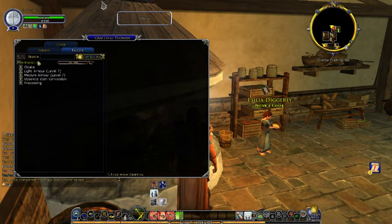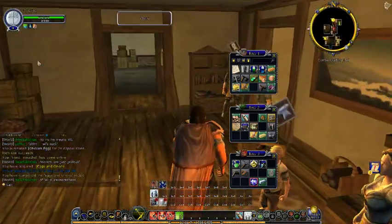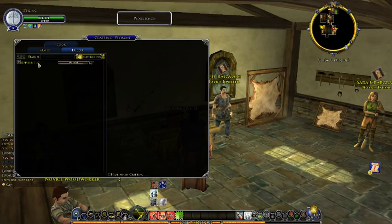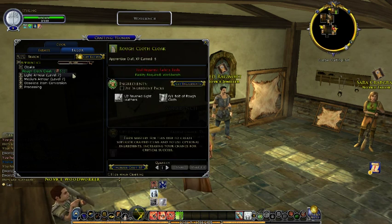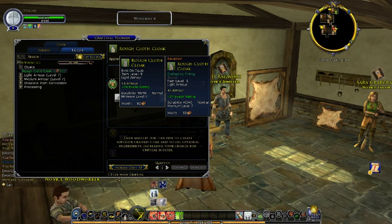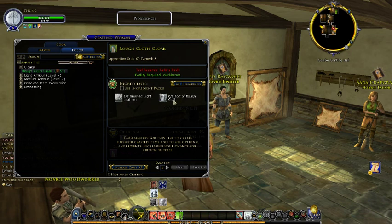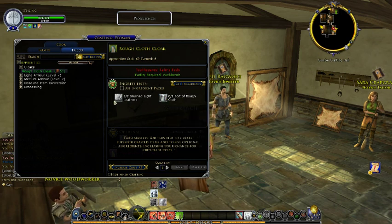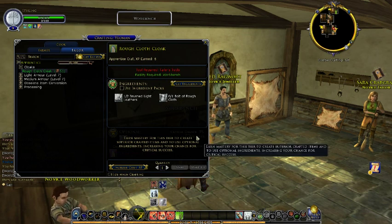We also have tailor. A tailor crafts light and medium armor and also cloaks. I'm very sorry but I can only show you it without doing it myself since I don't have the materials. For example, if we want to craft a rough cloak, we need two brush letters and one bolt of rough cloth. This bolt can be bought at suppliers and vendors. The brush light letters you'll have to buy at the auction hall if you're a yeoman, because they can't craft them themselves — or you'll need another account that is also a forester. With those ingredients you just equip your tailor tools and make it. All you need are the ingredients, the tailor tools, and the workbench. So that's it for yeoman.